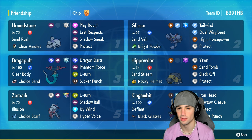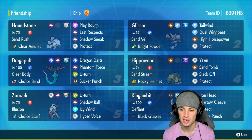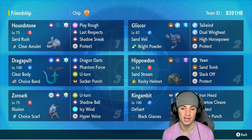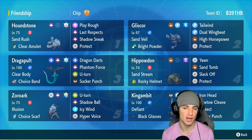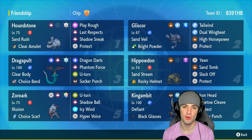Hippowdon is our sandstream setter, here to stay on the field and pester around. It's got rocky helmet, yawn to put Pokemon asleep, sand tomb for constant damage at the end of every turn, slack off for HP recovery, and protect. Houndstone is the final Pokemon in our sandstorm trio with sand rush, double speed, clear amulet as its item, with play rough, last respects, shadow sneak, and protect — actually an underrated Pokemon.